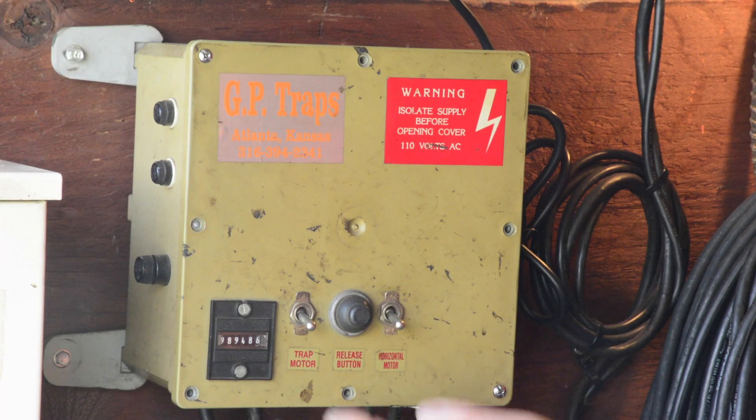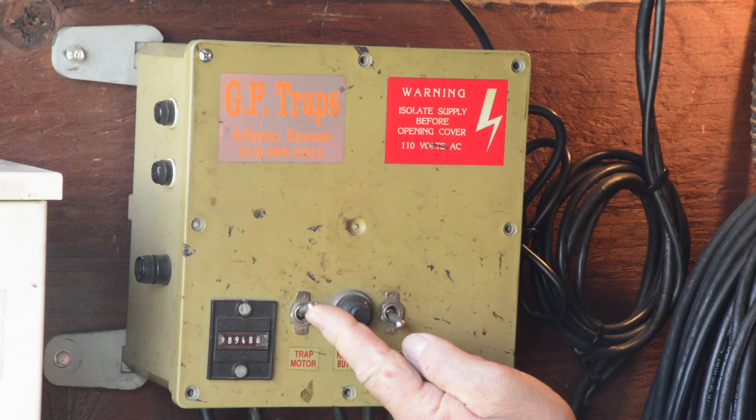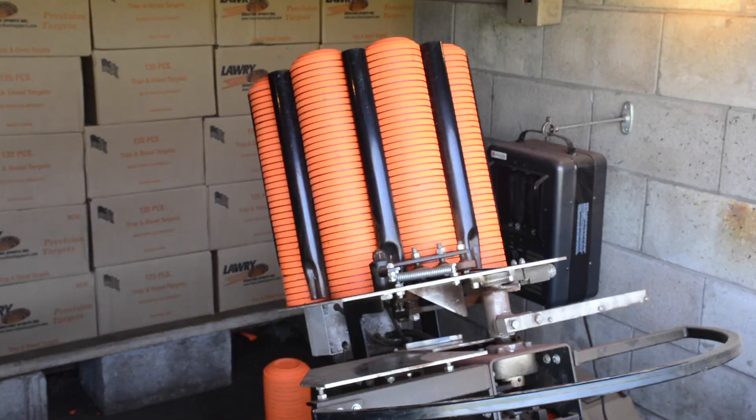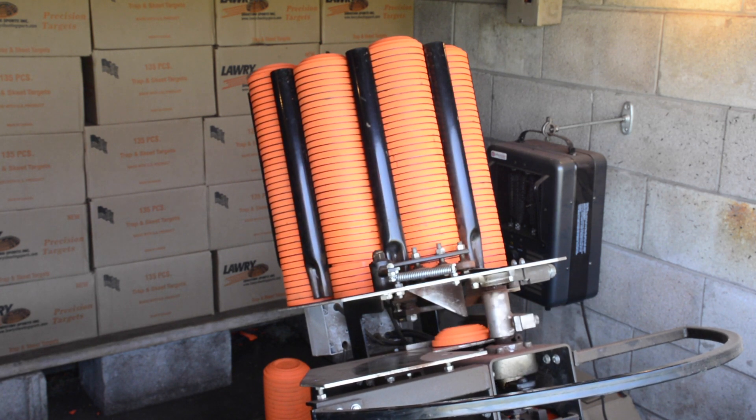Now you're set to turn the motor on. There are two toggle switches and a momentary switch on the control box. Flip both switches up. This will turn the motor on and engage the arm. Leave the momentary switch alone for now.